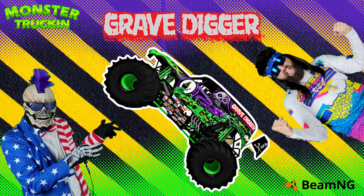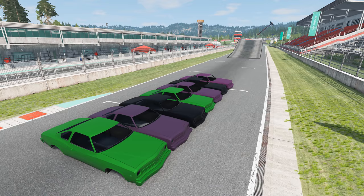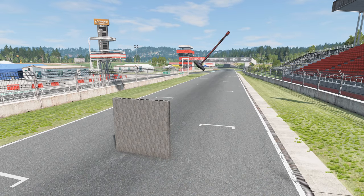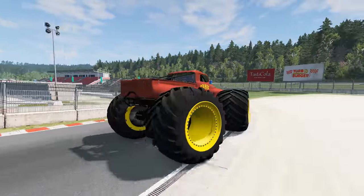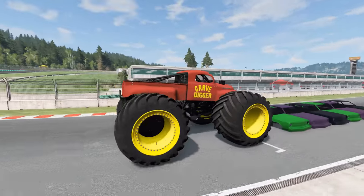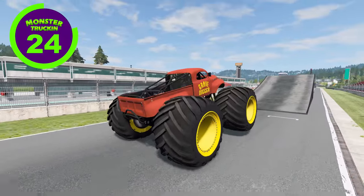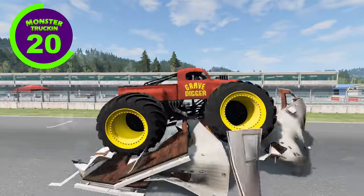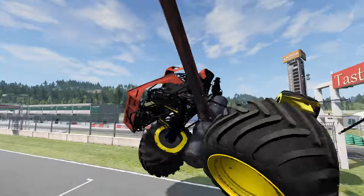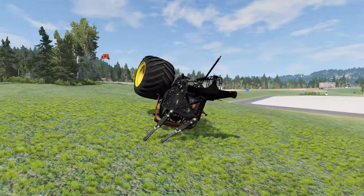Coming up next we've got an insane setup obstacle course challenge. We've got the 40th anniversary Grave Digger versus the retro Grave Digger. The monster trucks have to go over the crush cars, hit the ramp, crash through the campers, then crash through a block wall, make it past the sledgehammer, and cross the finish line. Up first we've got the retro Grave Digger — they've got 30 seconds. Grave Digger over the crush cars, heading for the ramp, gets a nice crush on the campers, through the block wall — it's looking good. But he gets caught by the sledgehammer and gets sent flying. The retro Grave Digger is eliminated.